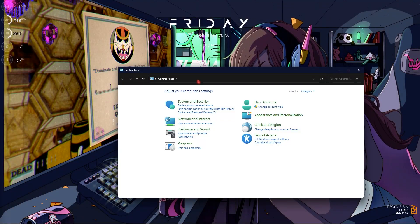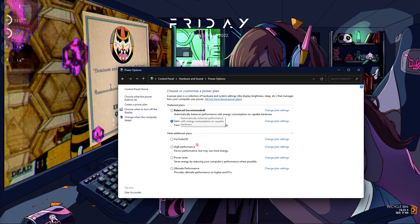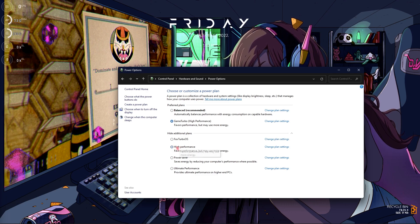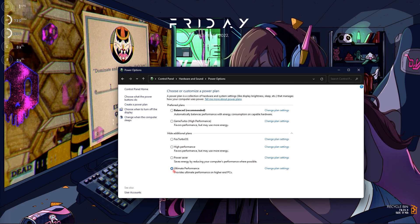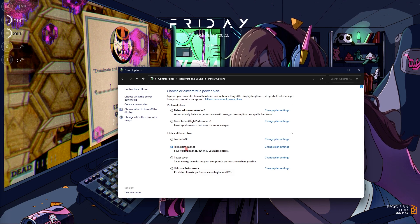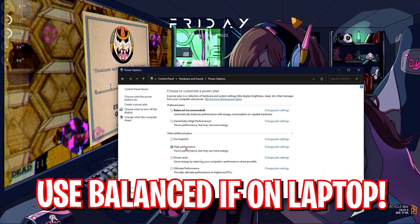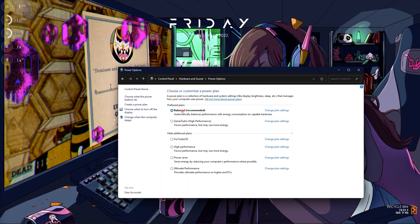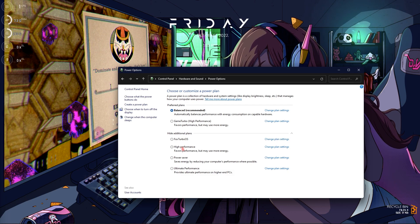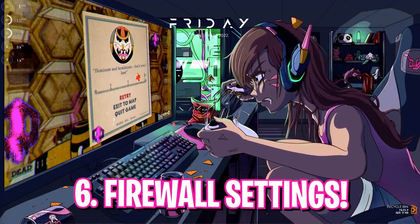Another important setting in Control Panel is Power Options. Check if it is set to Balanced or another plan, because you want the High Performance or Ultimate Performance power plan when playing games. High Performance will favor performance so your computer runs much better and faster, though it can use more energy. If you are on a laptop, keep it on Balanced, but if you have a gaming PC — low-end or high-end — switch it to High Performance.